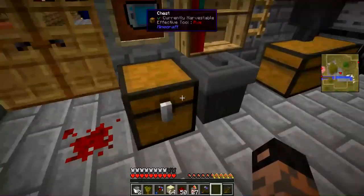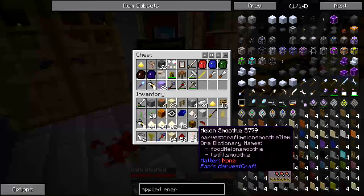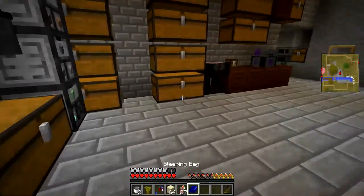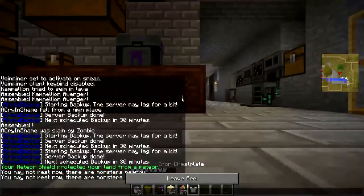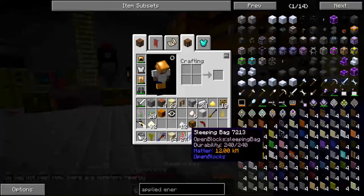I have this dark pick here, and we did make an Ardite pick before. If I recall, we couldn't get some of the materials that we wanted. Let's sleep real quick. There are monsters nearby — that's why I need to sleep. We couldn't do what we wanted to because of stuff.